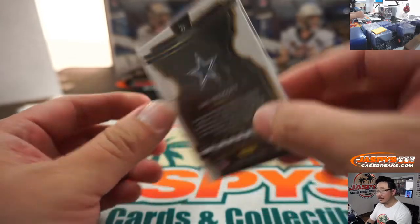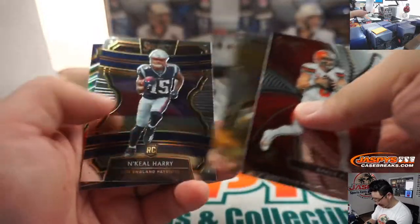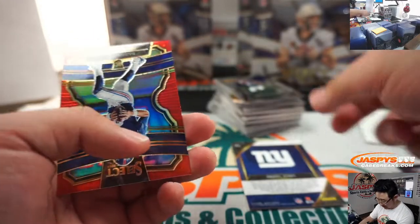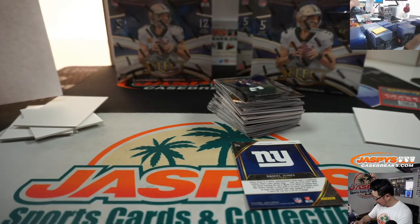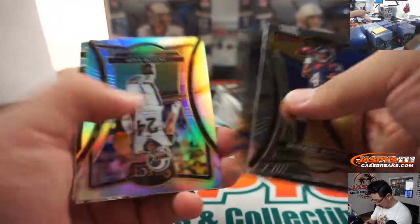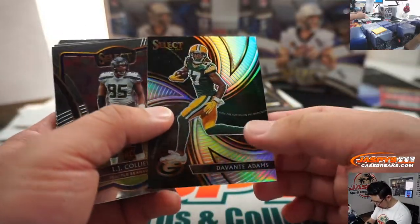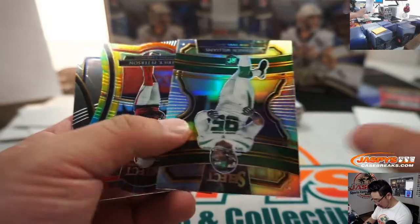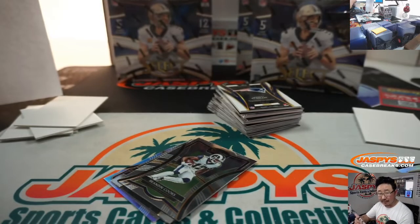Nice field level Daniel Jones for Sanyin and a red Daniel Jones for Sanyin — that's the future of the quarterback position in New York. There's Davante Adams — a cool looking parallel. Phenomenon pattern — all cards ship. Patrick Peterson 19 out of 25 tie-dye die cut for Aaron Pettit.